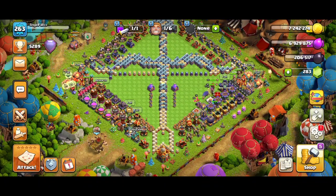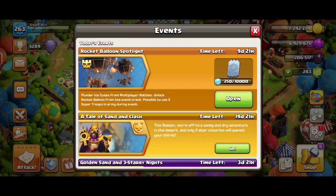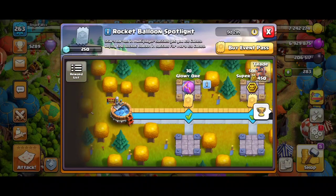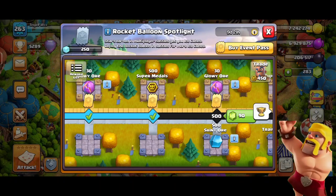Hi guys, welcome back to NJFalse Gaming. The new Rocket Balloon Spotlight event has started today. This video is about explaining the event and which are the good things to redeem with the medals. I have already given a link to get 150 ice cubes and 150 medals for free — if you didn't get it, check out my latest post.